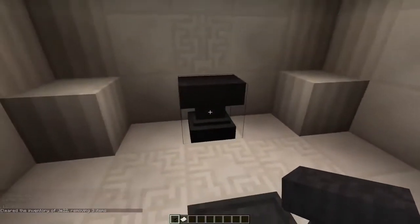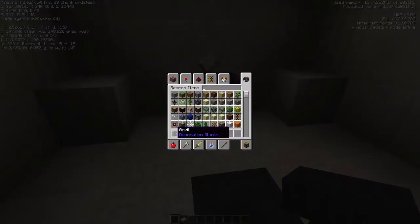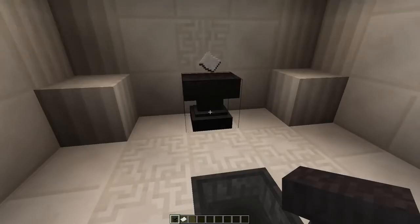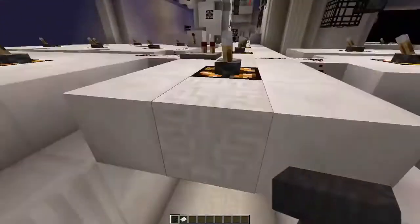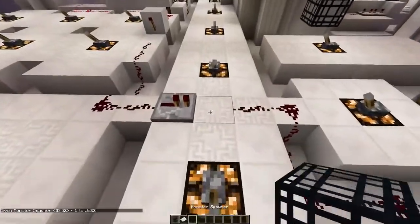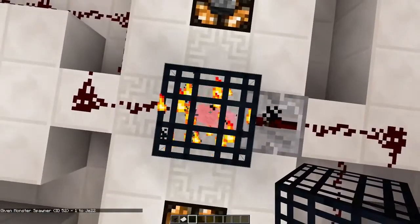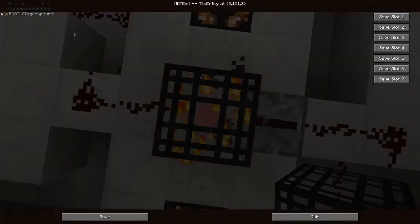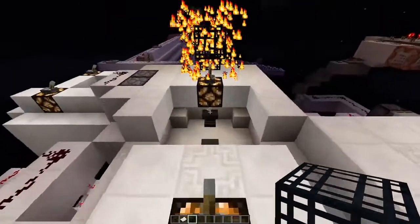If you want to know the block ID, this anvil has ID 145. To see item IDs, just hit F3 and H — it will start showing you those numbers. Now let's give ourselves a spawner and place it here. Right now it is just spawning pigs, but we don't want that — we want it to spawn falling sand.